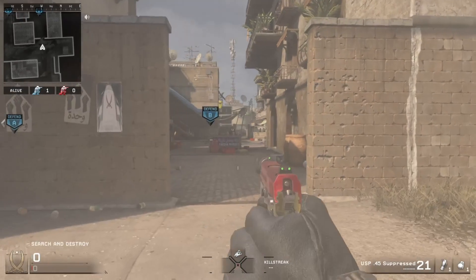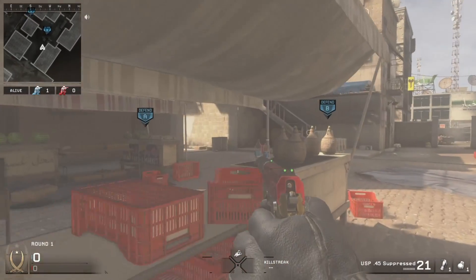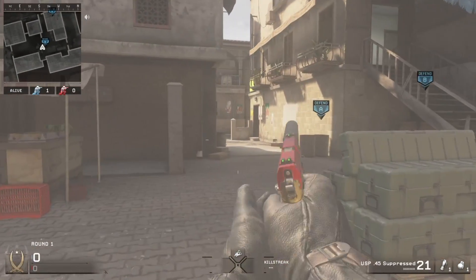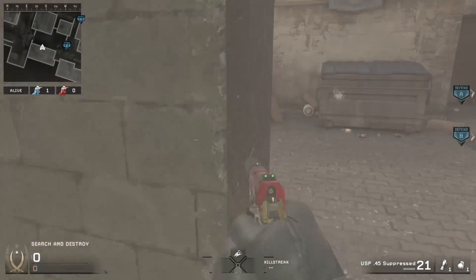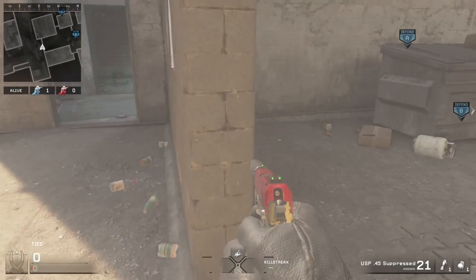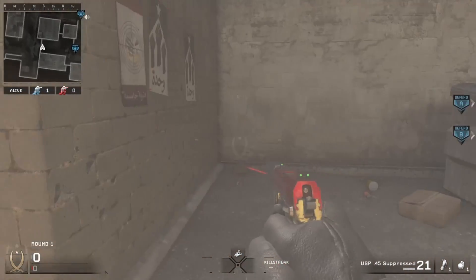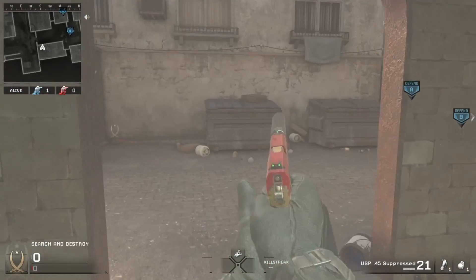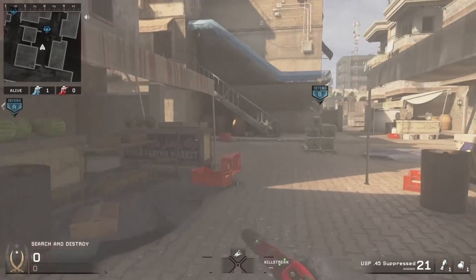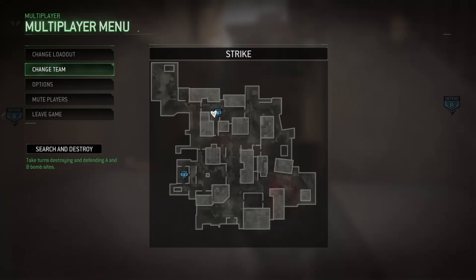The second spot is going to be right here. Pretty much they have no way of getting into B unless they flank from the back or they rush from the very front, which is not that smart since people are usually watching those areas. They get caught almost every single time right here, or when they cross into here, so there's no way for them to push into B. Next I'm going to be showing you spots for the attacker side.